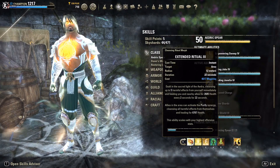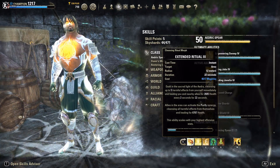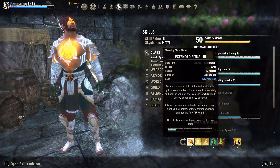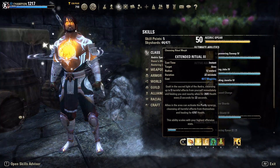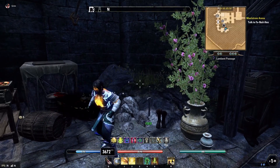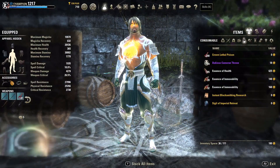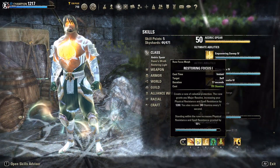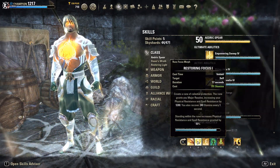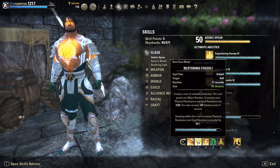On our back bar: we're running Extended Ritual — the heal on this is underrated and it's our cleanse to remove effects like Venomous Arrow, Hunter's Respite, or Sheer Venom. Right now we might have to hit it multiple times because everyone's running that stuff, but it's saving us. We're also running Restoring Focus, which restores 240 stamina every one second — equivalent to 480 stamina recovery since recoveries tick on two-second increments. It also provides our Major Resolve armor buff.